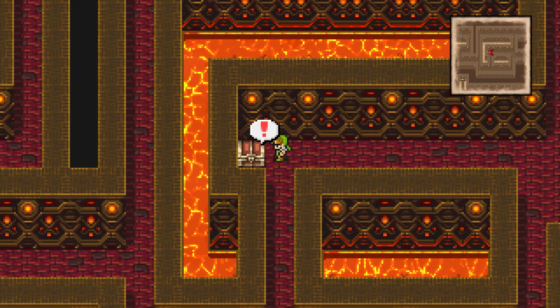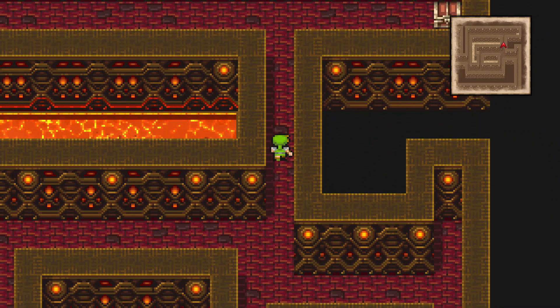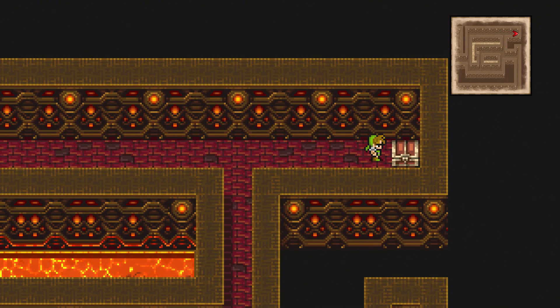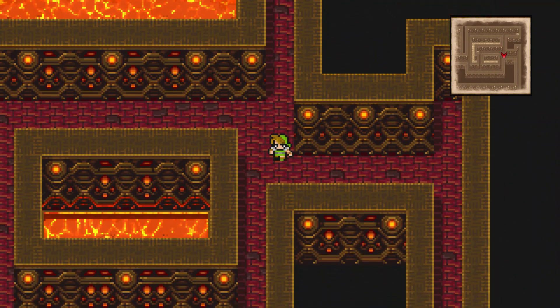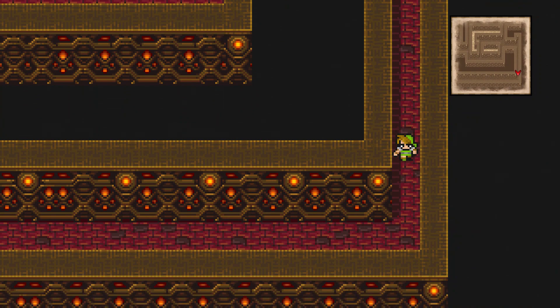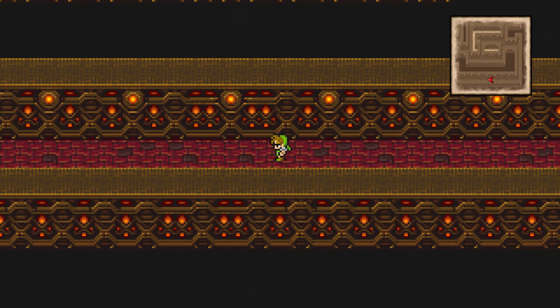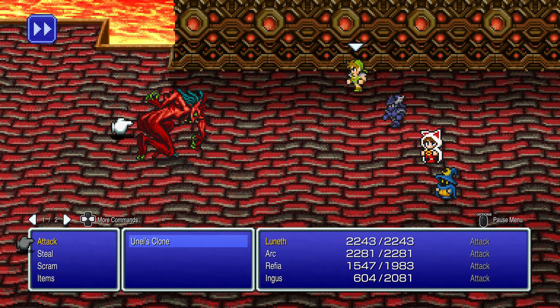Go around and grab the chest with the phoenix down. The far upper right corner has another treasure chest for a protect ring. From here, head south, then to the right toward the edge of the map, then work your way down and to the left. That will take us all the way out of this whole big labyrinth section.